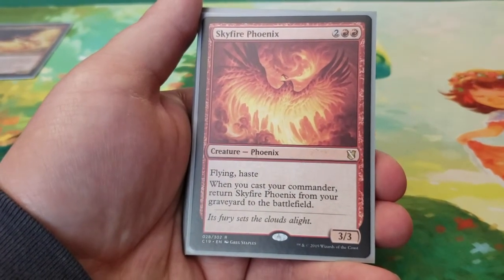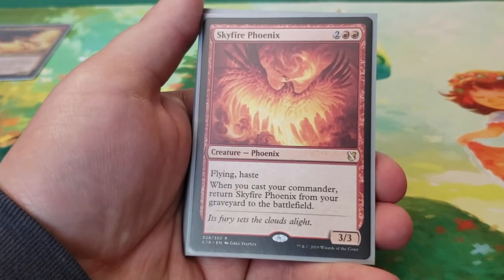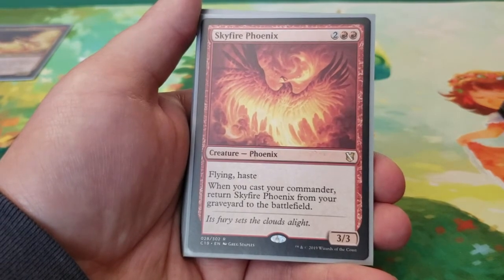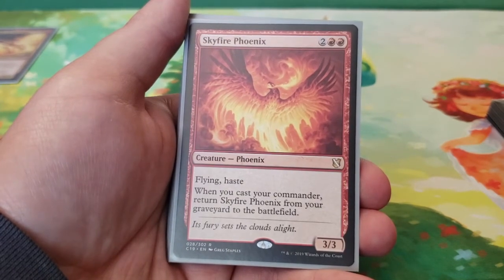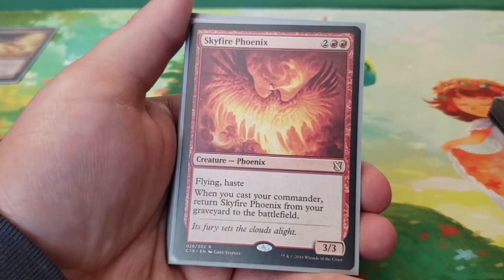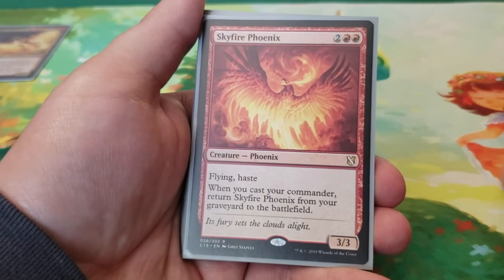Next we have Skyfire Phoenix — four mana for a 3/3 flying haste. Whenever you cast your commander, return Skyfire Phoenix from your graveyard to the battlefield. This one is very commander-specific and makes sense in this deck — they kind of work off each other. Cyrix can cast itself from the graveyard if a phoenix dies, so if your Skyfire Phoenix dies, you can cast Cyrix from your graveyard, and when you cast Cyrix, you get Skyfire Phoenix back.